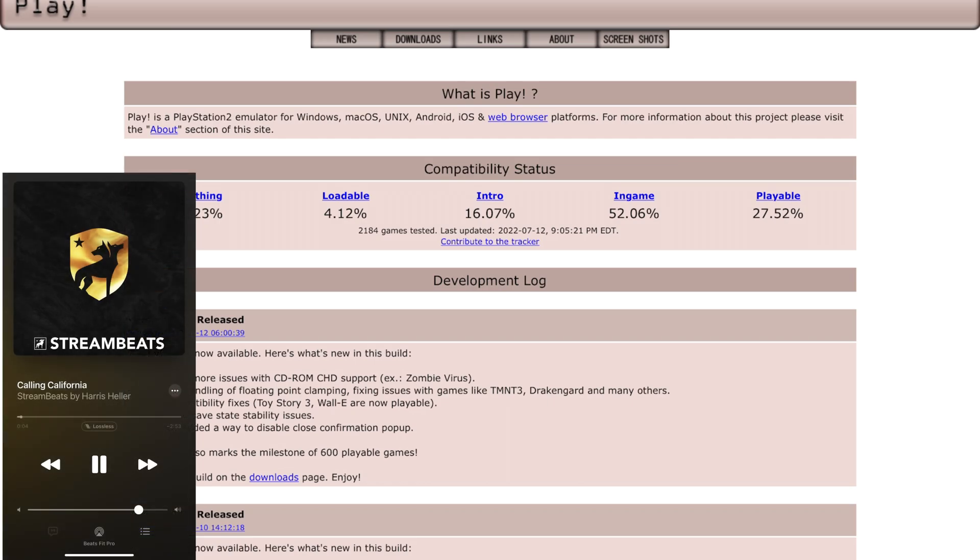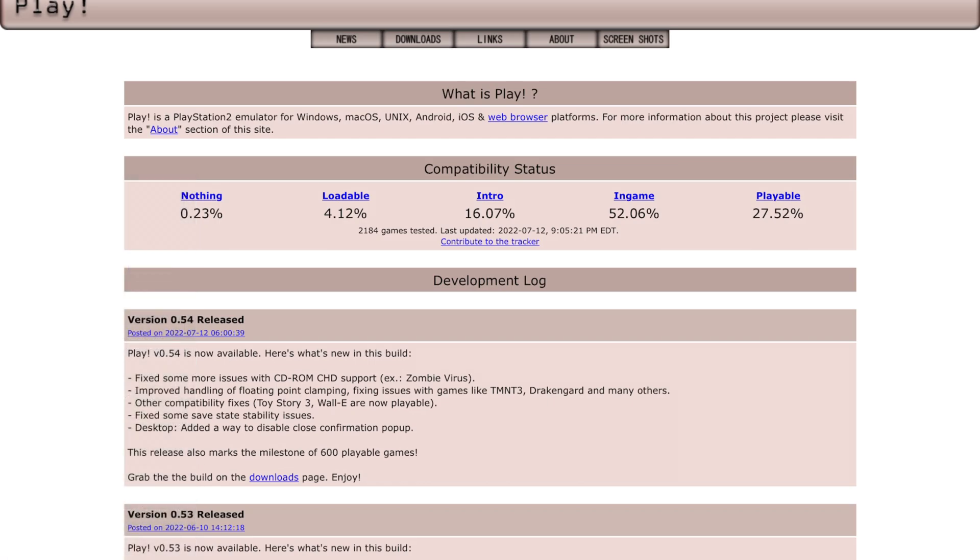Let's see what's new in this update. They fixed some issues with the CD-ROM and added support for some games — I'm not even going to try to pronounce the names, you guys can see by looking at them what type of games they are. They added some compatibility for games on the list, and as always, down below in the video description I'll have links where you can check which games are compatible with this newer update.